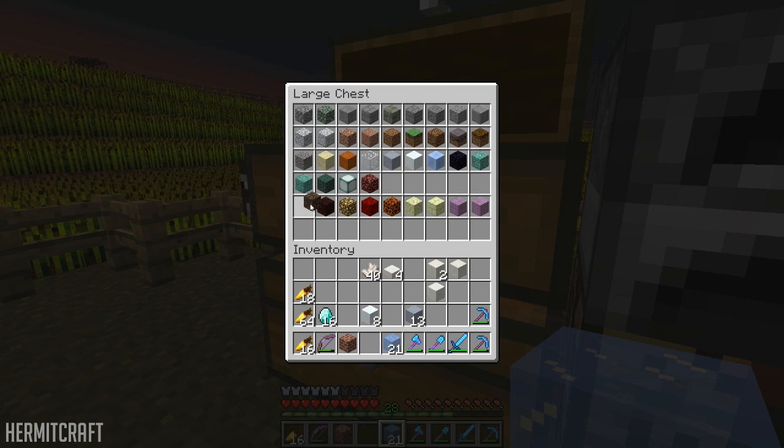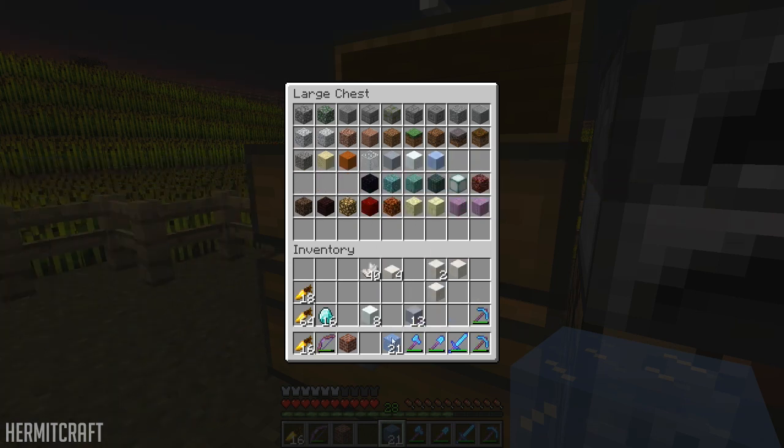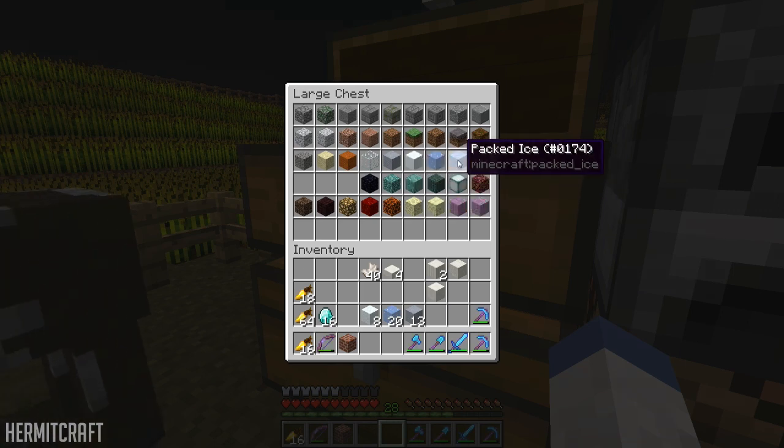If I'm missing any blocks please let me know because I really have no idea. The reason lamps are in there is because they're not redstone-active. So clay — clay balls will be stored in there. Snowballs will be stored in there. Glass, glass, or ice, packed ice.